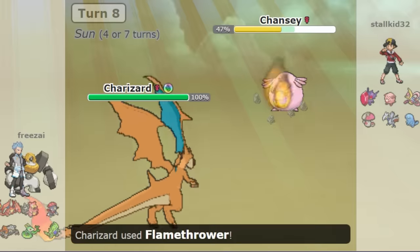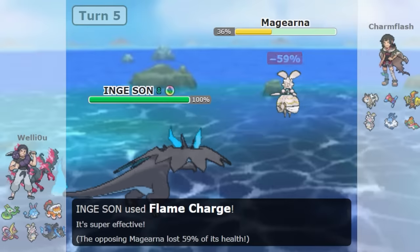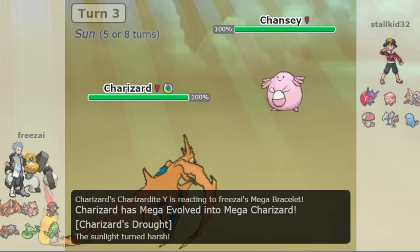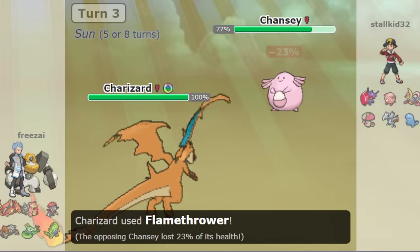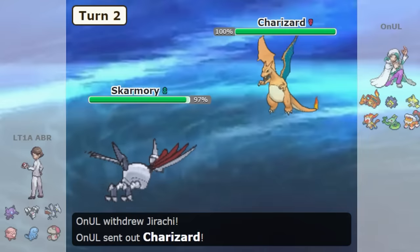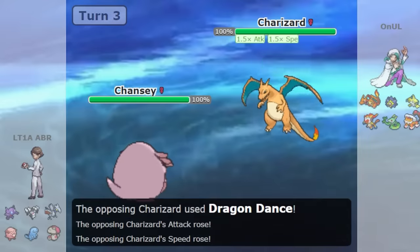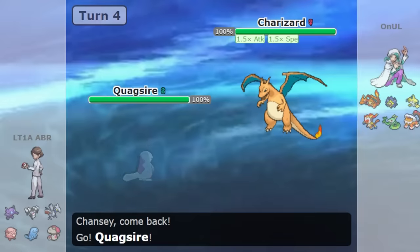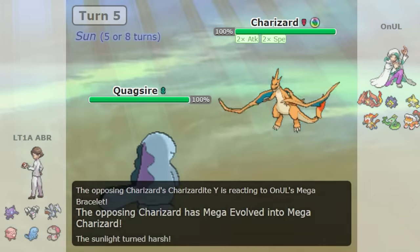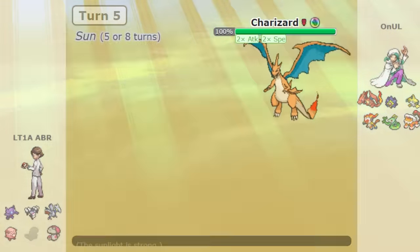Dragon Dance Mega Charizard Y is an interesting gimmick. Charizard Y is a special attacker, unlike Charizard X which is a physical attacker. You don't gain anything by boosting your attack with Dragon Dance — and that's exactly why it's brilliant. Before you Mega evolve, you use Dragon Dance and your opponent sees it and thinks you must be Dragon Dance Mega Charizard X, a physical attacker. Accordingly they switch in their high physical defense Pokemon. That's when you reveal you're actually Charizard Y, purely to lure that physically defensive Pokemon.